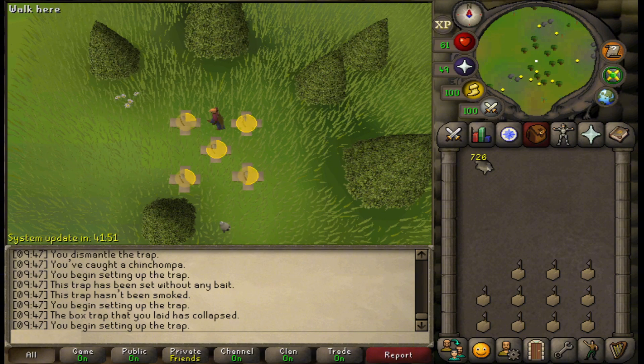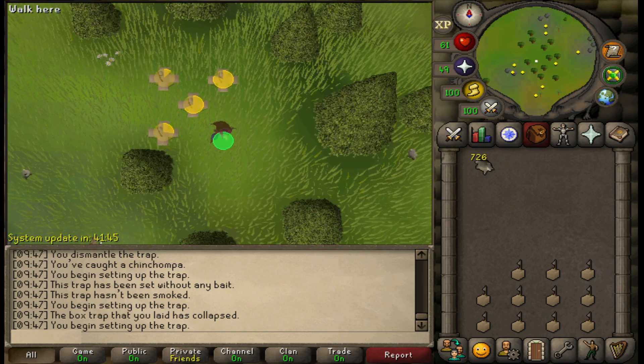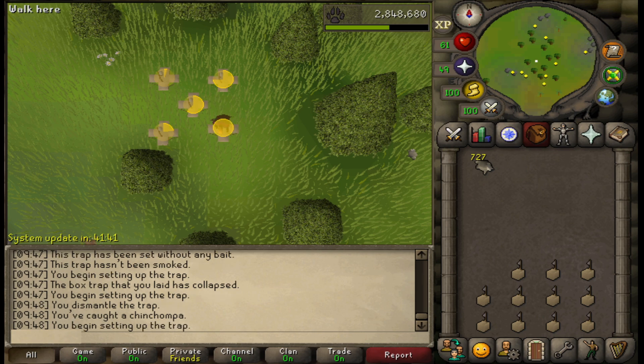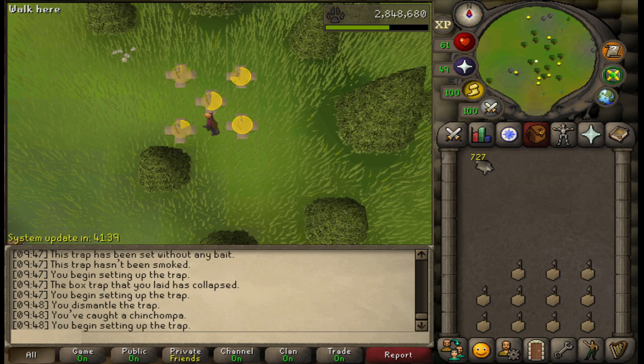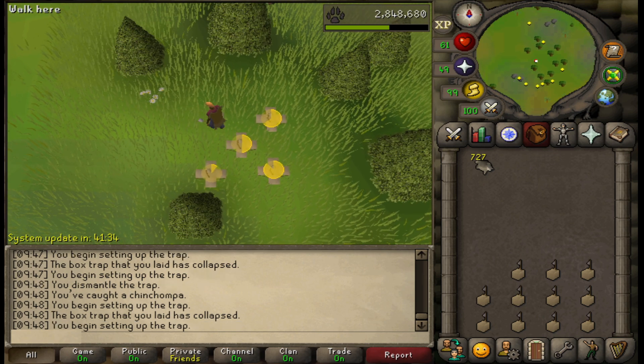Even with red chinchompas we can make a lot of money, and at high levels we can make close to 1 million GP per hour, which is quite decent. Right now I'm testing the script at regular chinchompas, but the same code runs through all of them.